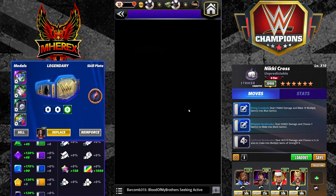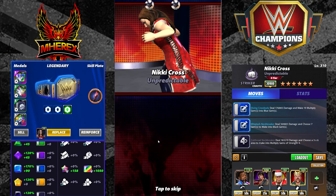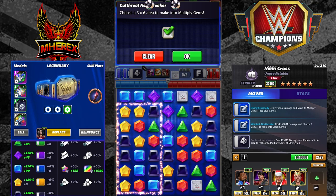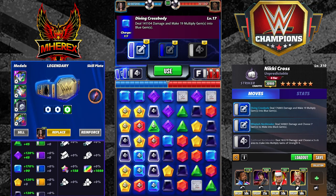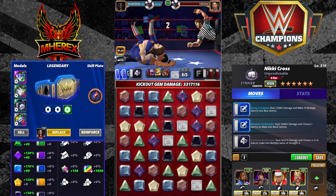If you have these guys, level them up — you'll be using them all the time. The idea of this build is just really quick, fast, and easy — when you can take out somebody a little bit lower level than you, kind of a one-and-done sort of thing. Everything starts loaded; you choose a 3x6 area — that's 18 gems so it doesn't matter where. 3.4 million reduced from 4 million. Not bad at all considering how fast and easy it is.